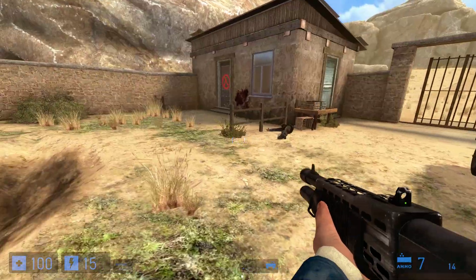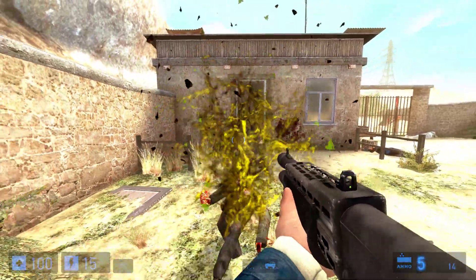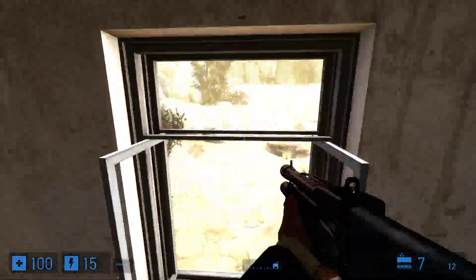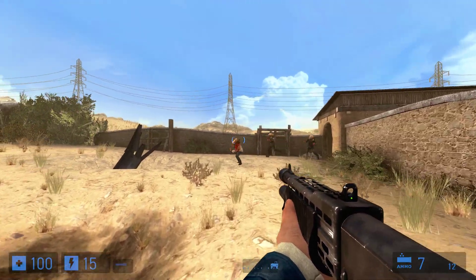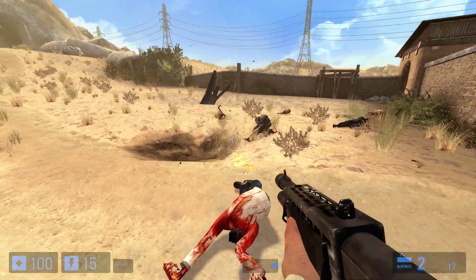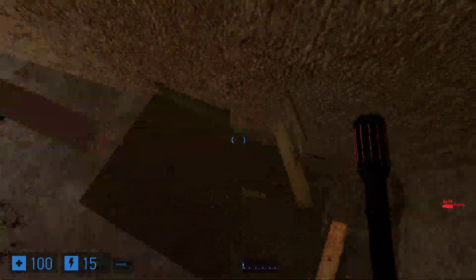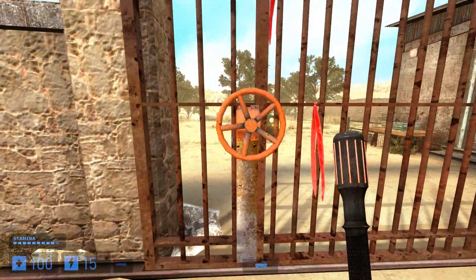To open this gate so that we can drive through, we've got to go through this door with the resistance symbol. This room has nothing in it except a carpet on the wall. Jump through the window and we can access a bunch of zombies. You can throw a hand grenade to wipe out a few, but I just like shooting them with a shotgun. Don't forget to check out their room — there is a medkit in here. Let's open the gate.